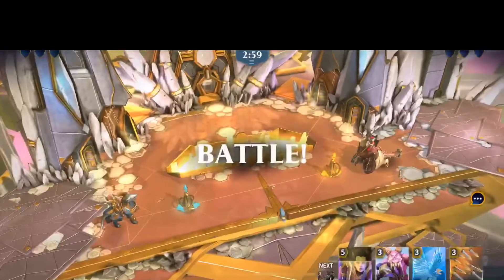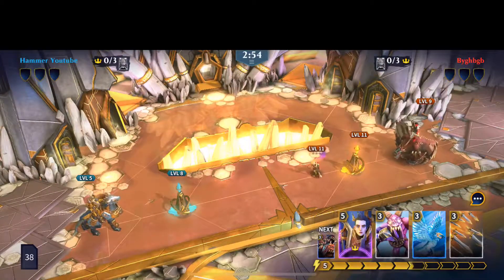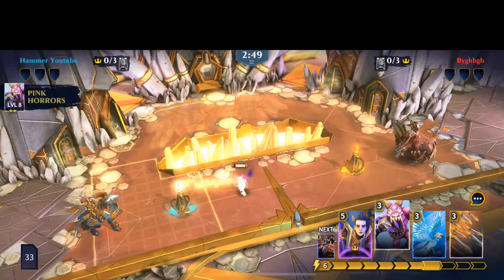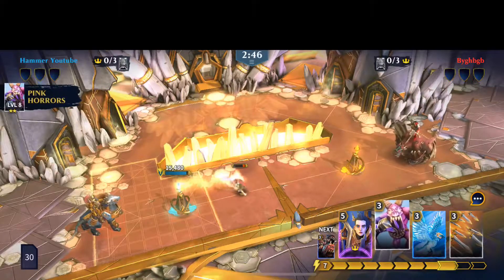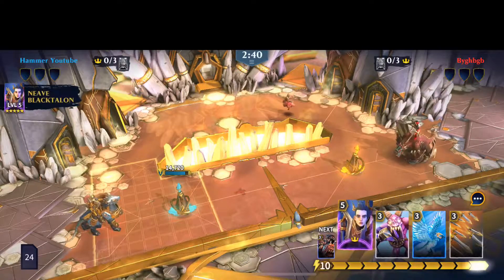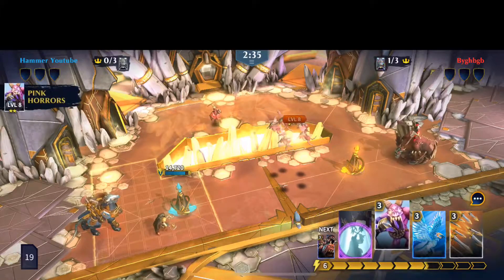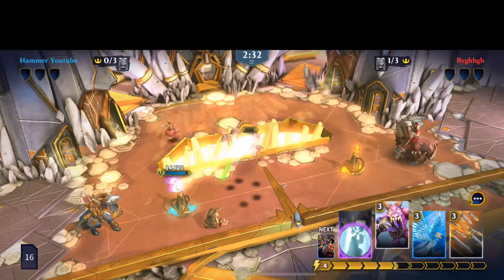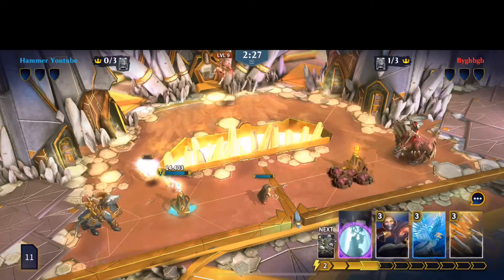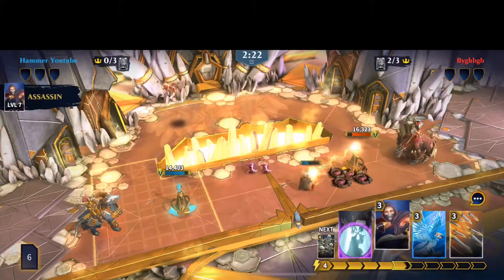I'm going to start off with pink cars maybe. Nope, I'm going to go with black talon on the right. Pink cars right in the middle, so we can fight off the Wargrunt. Here we go, I'm going to surround him.